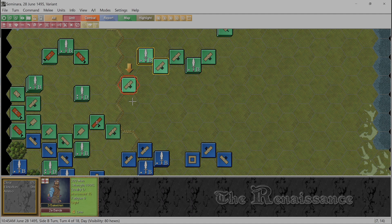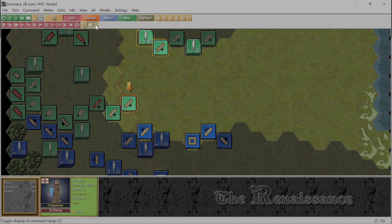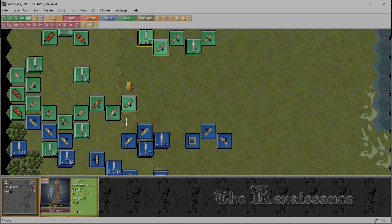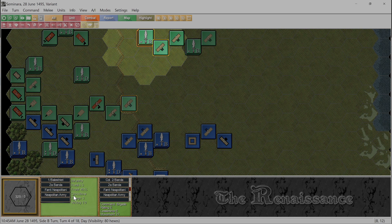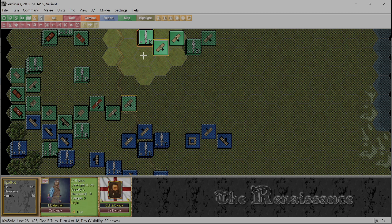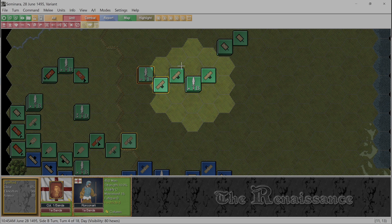We gotta head down and put the pressure on now. Do we go up on the hill or do we stay there? I think we stay there. They're a little bit more effective because they didn't move, but next turn they'll probably stay right there - we're just going to be shooting at each other. Of course we need to get the halberds into action against the pikes.